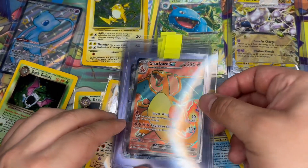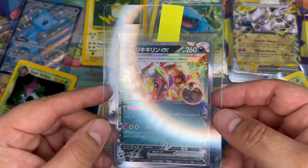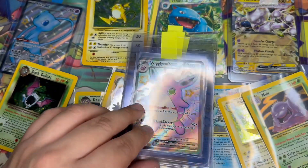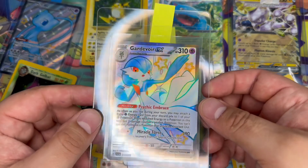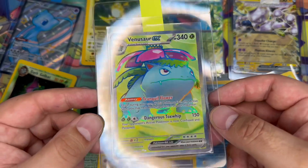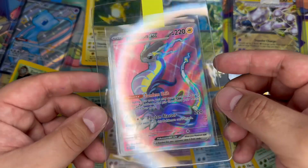Now to the PSA cards I'm sending off — this is just to show you what I'm sending. I need at least 25 to get the bulk discount rate and you have to be a member as well. So we've got Squirtle, the 151 Charizard which is lovely, Fezandipiti, Slither Wing, Wigglytuff, Forretress, Gimmighoul, Gardevoir, Full Art Venusaur EX which I think is stunning, and Miraidon. I've got at least 30 more that I want to send off — if you want to see a full send-off video, comment below.